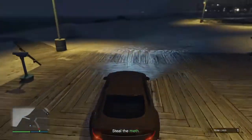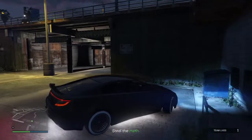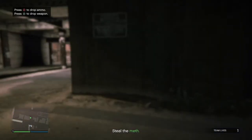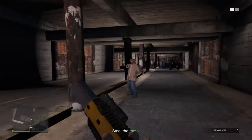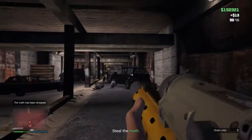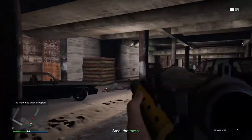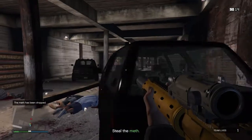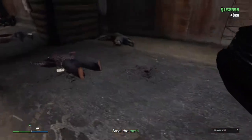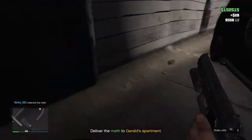I'm going to go right here, grab a gun, take out all these people. And there you go — you basically just take all these bad guys out, then you collect the meth, and then you have to take it to the General's apartment.